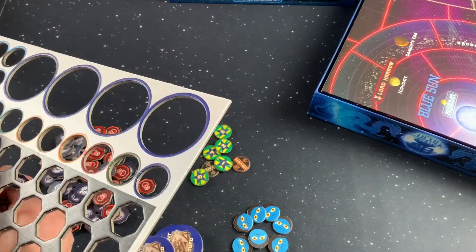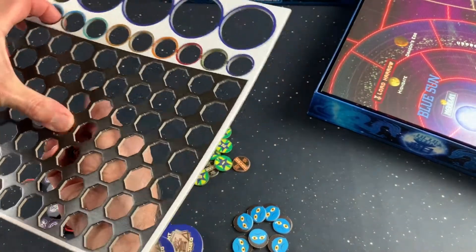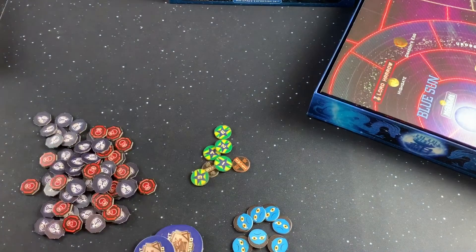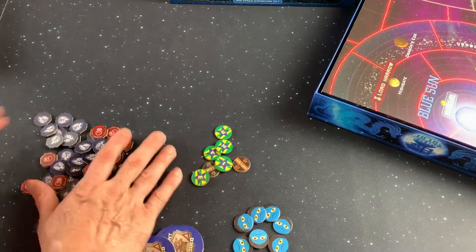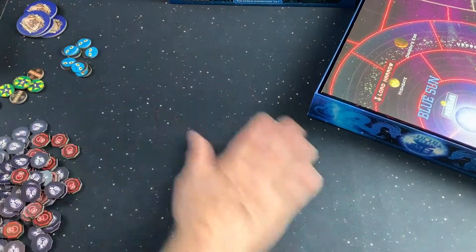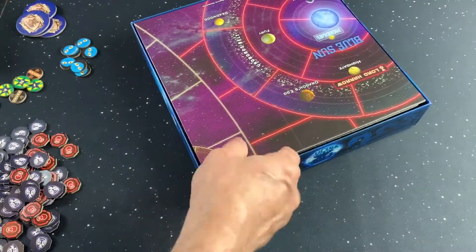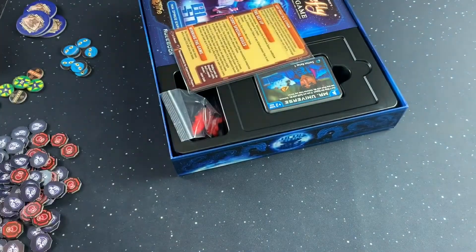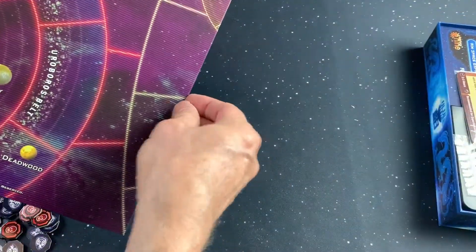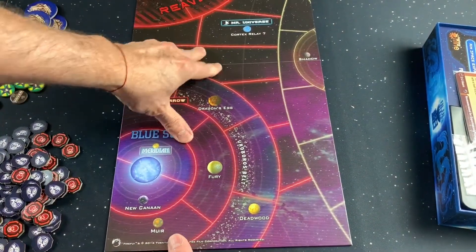Stuck real quick — but I like that they pop out so easy and you don't have to worry about them tearing or anything. There we go. Here are our new tokens, and there's our sideboard. This goes to the left side of the board.